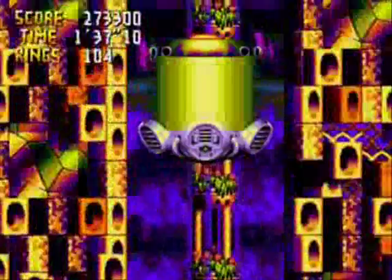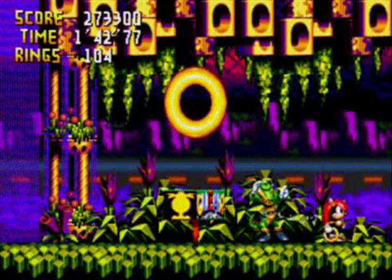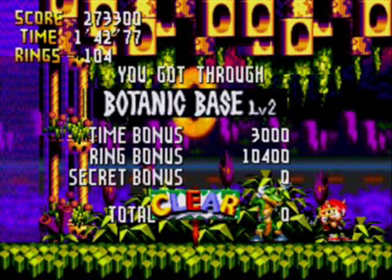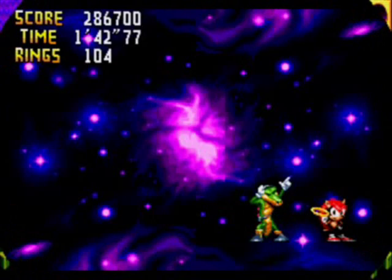It has a save feature, just like Sonic 3 and Knuckles, so you can turn off your 32X and it'll play from where you left off last. If you die, you just go back to the hub world and you just choose a level again. There's no real consequence for dying, except for the fact that you get kicked out of the level — these levels don't have checkpoints, so if you die once, you're out of the level and have to go back to the hub world.